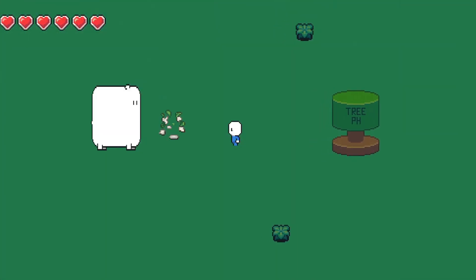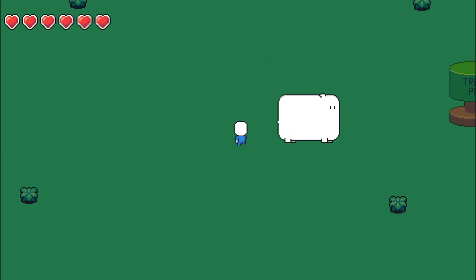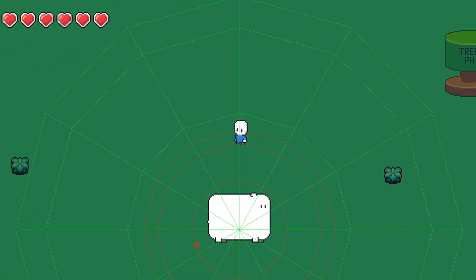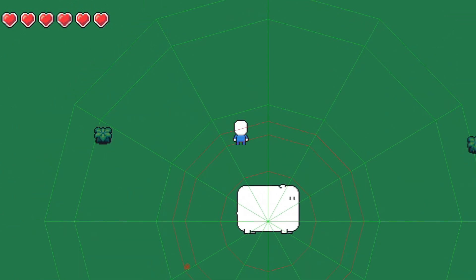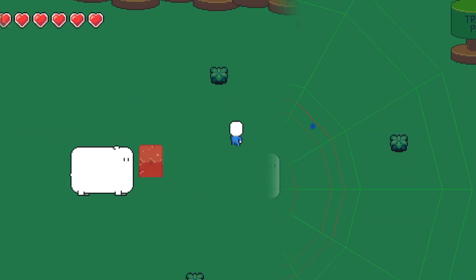I made enemies to throw stuff at. I borrowed a stretch-and-squash component I made for a 3D game jam — squashing depending on the hit direction. I made them move by going to a random point around the player; they only move to a new position if the player is too close or too far.